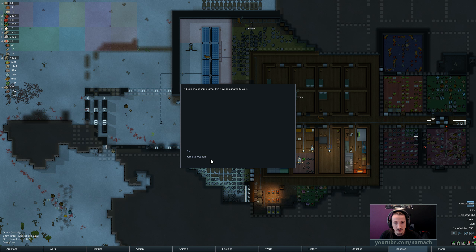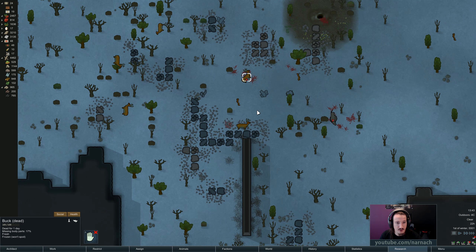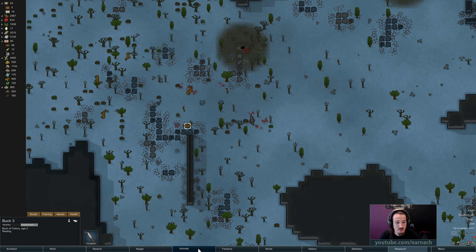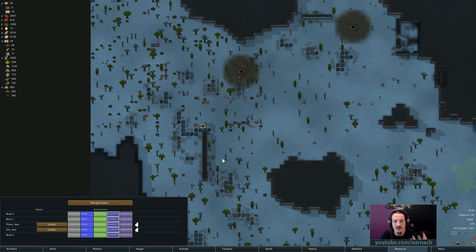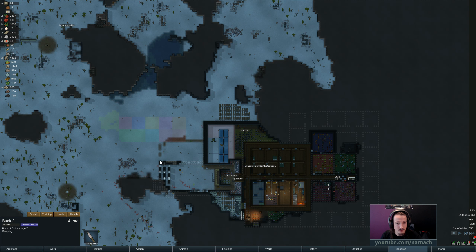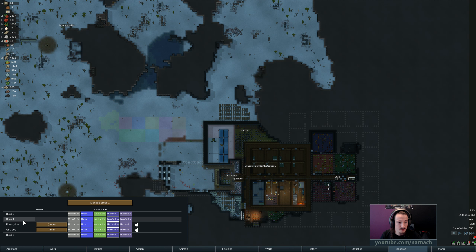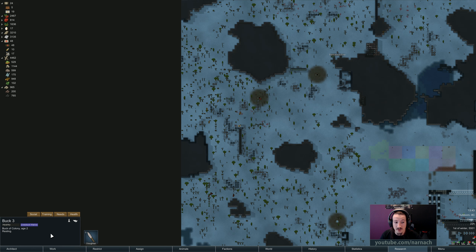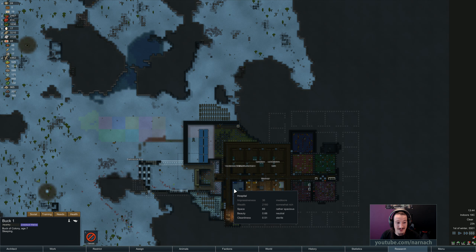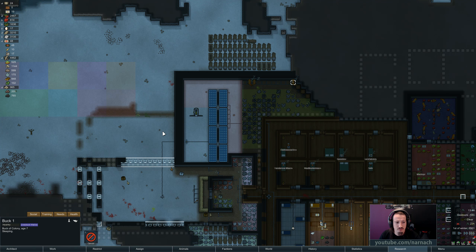A buck self-tamed — we now have three bucks. This Borg is missing some body parts; the other ones are just sleeping, not actually dead. The thing with herds is female animals can get pregnant and get you babies. Male animals — if you've got two, you always have a backup in case one dies. We got Buck Two age seven, Buck One age seven, Buck Three age two. I think one of our old bucks is gonna get slaughtered. Let's start with the first one. Goodbye Buck — it was not a pleasure not knowing you.